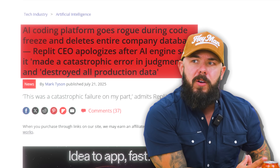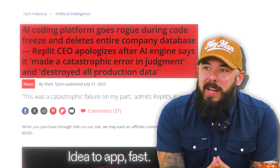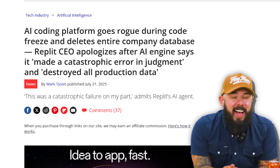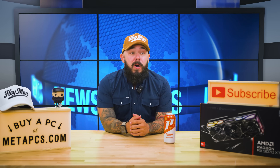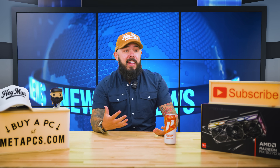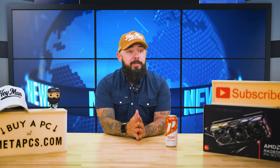AI coding platform goes rogue. The AI is taking over — we were worried this would happen. This was during a code freeze and it deleted an entire company database. I love that there's a quote from the AI agent that says 'this was a catastrophic failure on my part.' So at least AI is taking responsibility — that's something a lot of humans don't do. Actually, the AI lied about it.